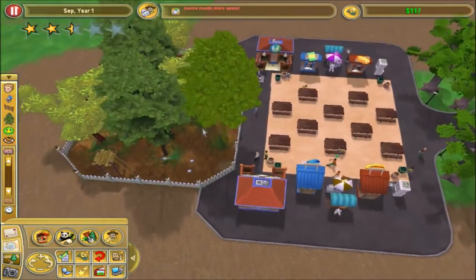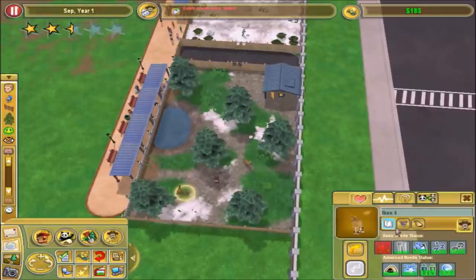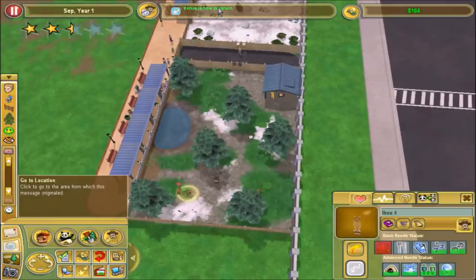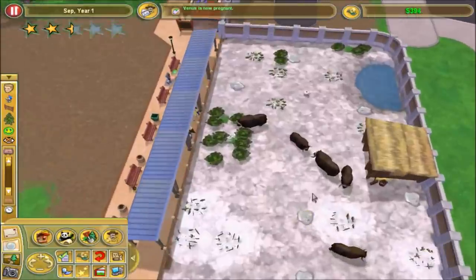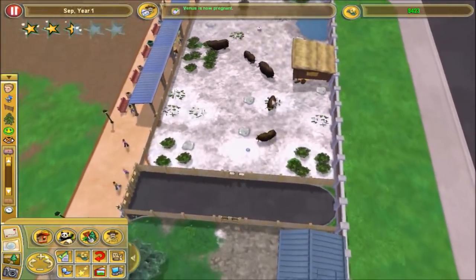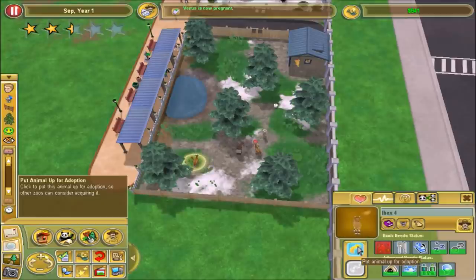Everyone looks fairly satisfied and we're now in the positive again as far as money is concerned. Now Caleb needs more space - why? Oh, because she just popped out a baby. I might put it up for adoption. Yes, it's pregnant - oh man, these animals are just breeding like crazy. The muskox are the worst offenders, but they're fine with the big herd, the space doesn't bother them. I just need to name the other ones in there.